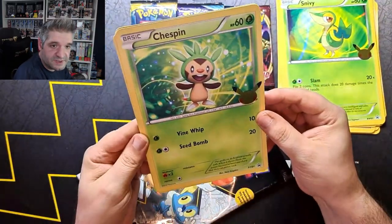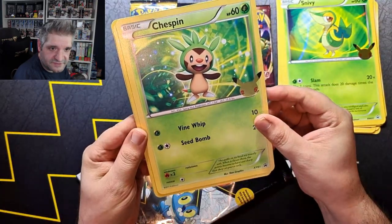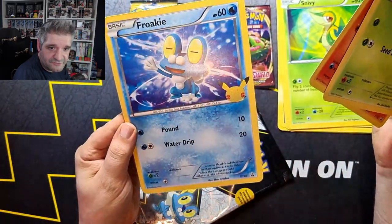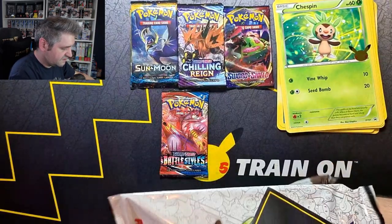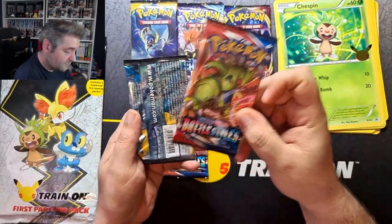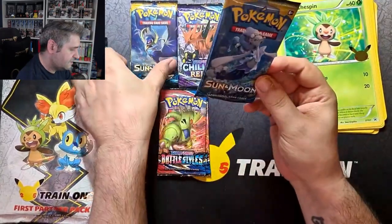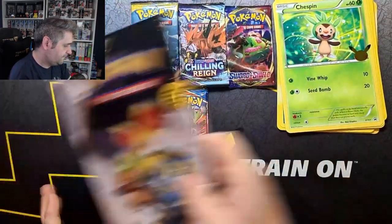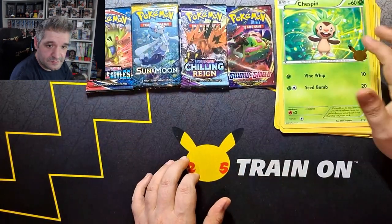And in this pack we get Chespin. I do like the reflective Pikachu 25th anniversary stamp. We get a Fennekin — that's a very cool artwork too — and we get a Froakie. The last two packs from these are another Battle Styles and another Sun and Moon — three different artworks for Sun and Moon, which is very good. Let's pop these into a binder so they're out of the way.